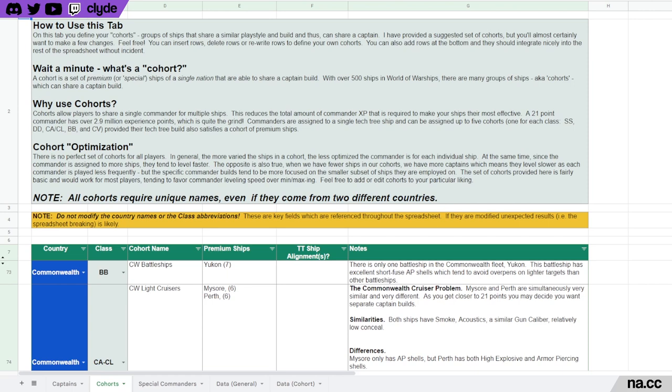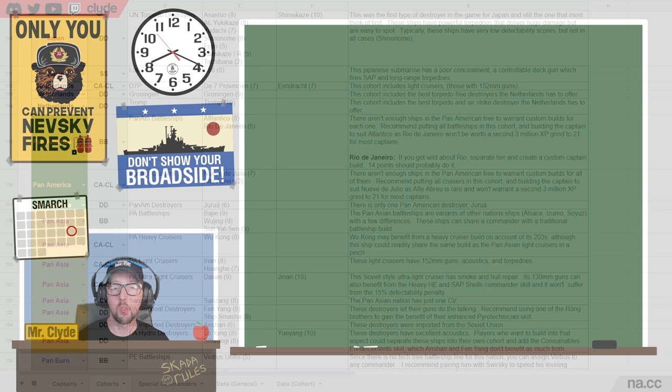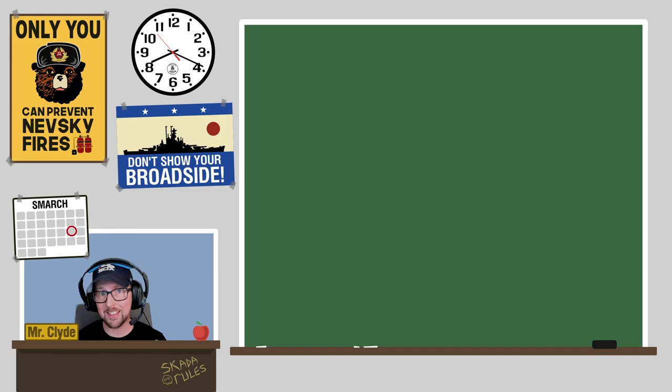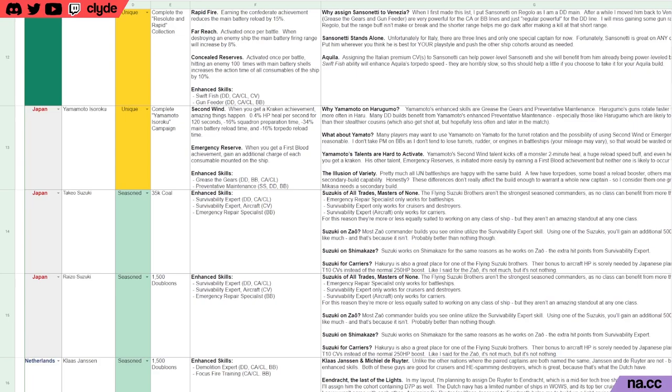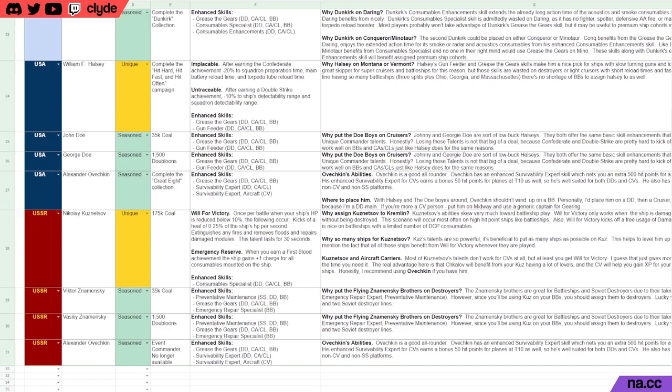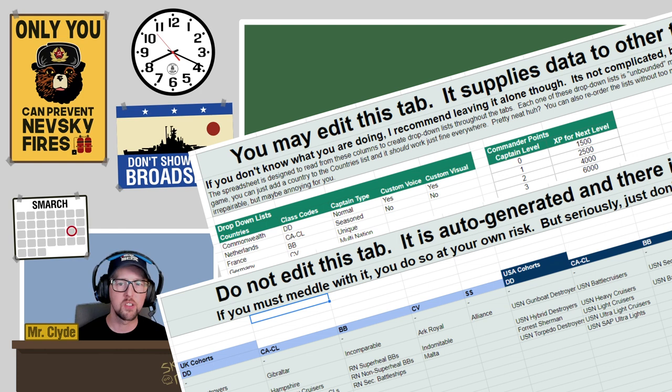The second tab is the cohorts tab — it also has a green instruction box at the top. This is where you'll create, modify, and update your cohorts and add or remove ships. The third tab provides information on all of the special commanders — unique and seasoned — and is purely an informational resource. It includes compiled information on each, including how to obtain them. In the notes column I've put recommendations about ship assignments. The fourth and fifth tabs provide data references used by the other tabs — under normal circumstances you shouldn't need to modify them.